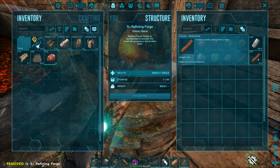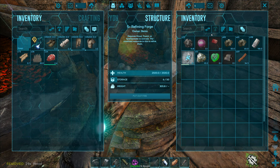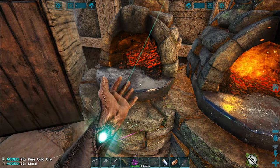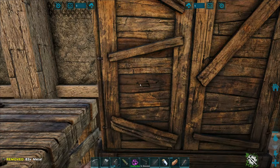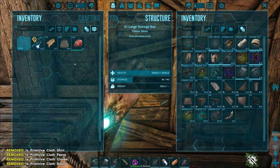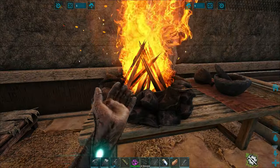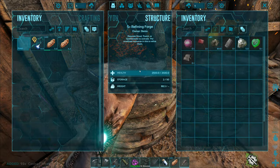I want to make some gunpowder so we can get that going. I'm thinking either the simple pistol or the shotgun — probably the simple pistol because it'll be a little better on ammo. Let's grab some wood and pull a bit more into the forge.